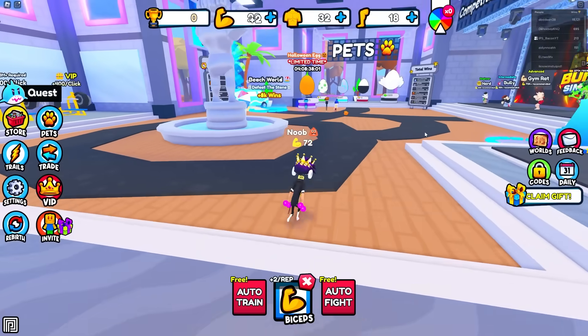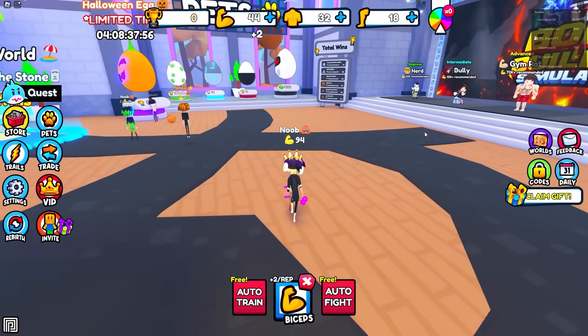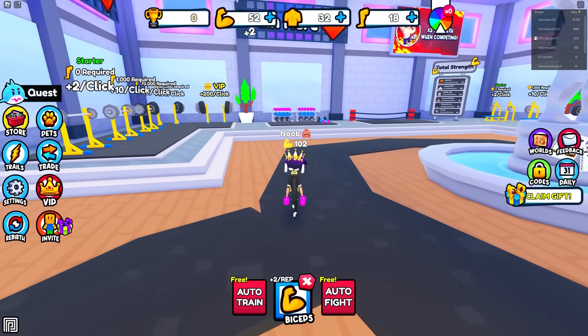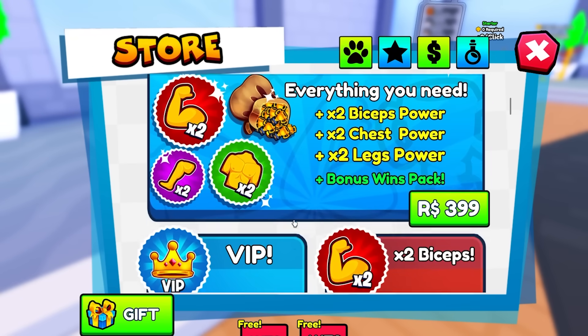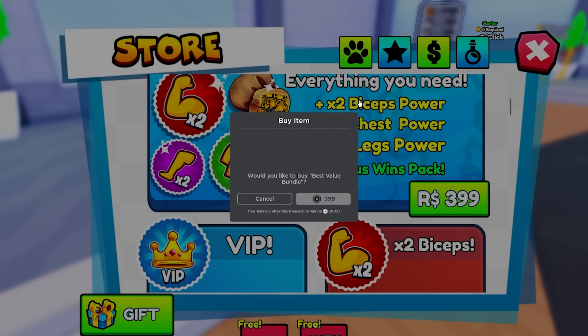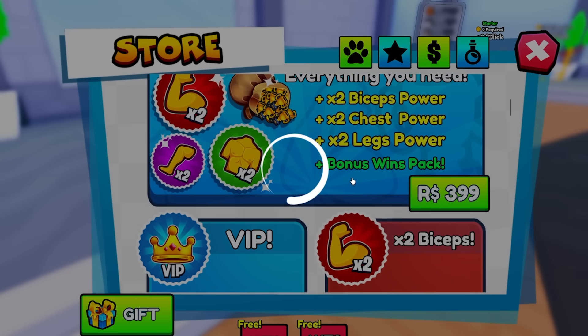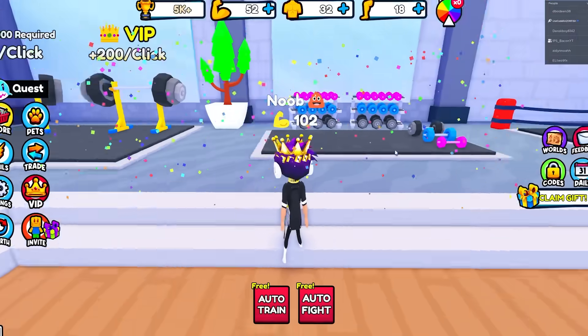Yes sir! So that's how my strength's going up right now. I need to get better pets, I need to get better everything, I need to buy some game passes. Right over here we got a best value bundle — this gives you everything: two times bicep strength and legs. Sure, I'll buy that for Robux. That gives me two times everything and a bonus wins pack.